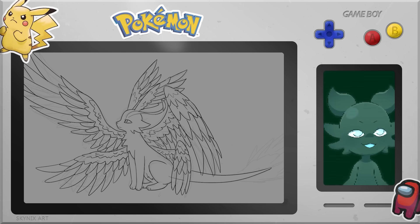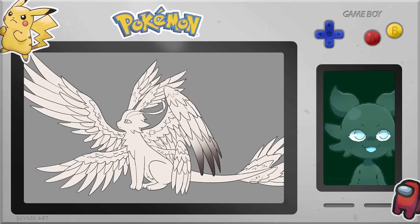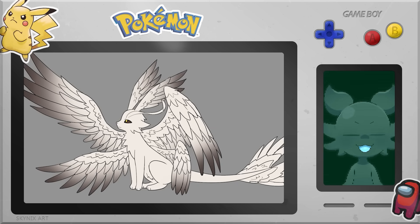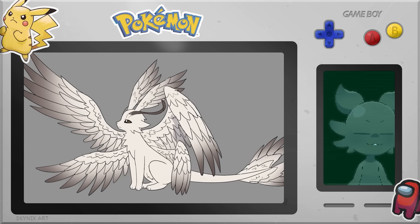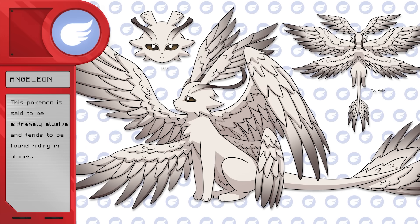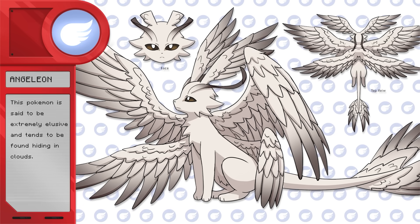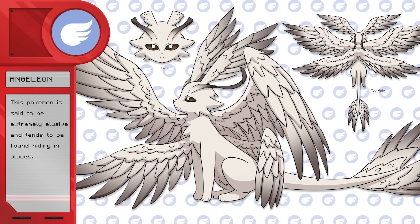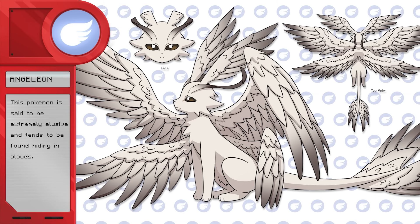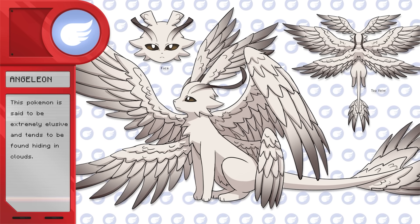So I gave it another pair of wings — wings on its ears, a regular pair of wings, an extra set of wings, and tail wings. It's got four sets of wings total. I might've overdone it, but it is a flying type and it can definitely fly with all those wings. It was inspired by a biblically accurate angel. This is Angeleon, the flying type Eeveelution. This Pokemon is said to be extremely elusive and tends to be found hiding in clouds. I really like how this one came out — it looks so elegant and beautiful, and I love basing it off a biblically accurate angel.